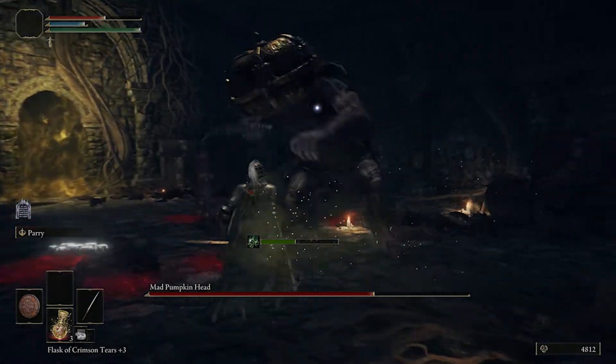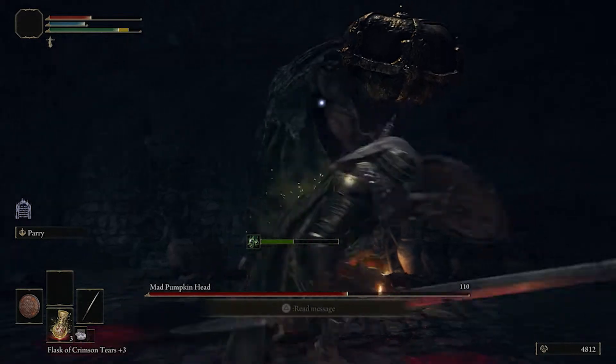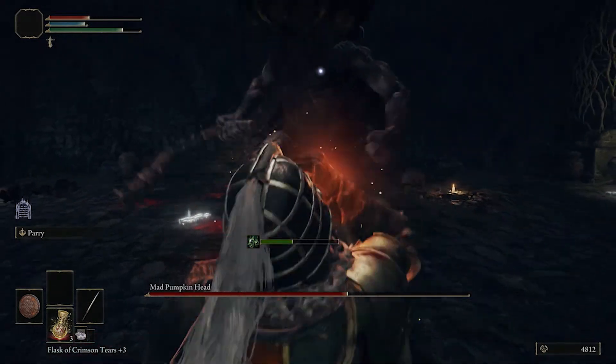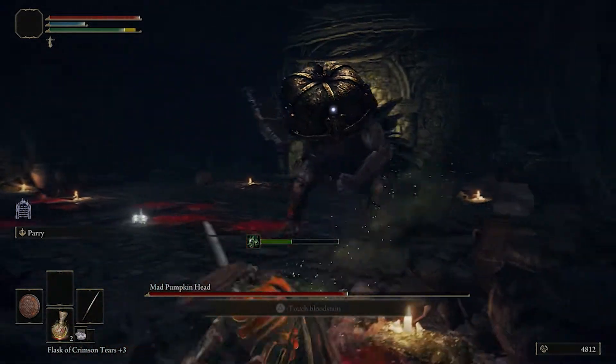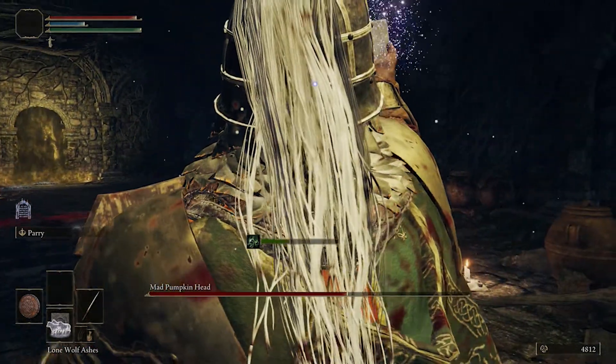For ranged builds, you're going to have a much easier time here if you're using ranged or sorcery, as this guy doesn't have any ranged attacks or any real attacks that can close distance on you. He will be running around the arena, but ultimately you should be able to avoid his attacks for the most part.